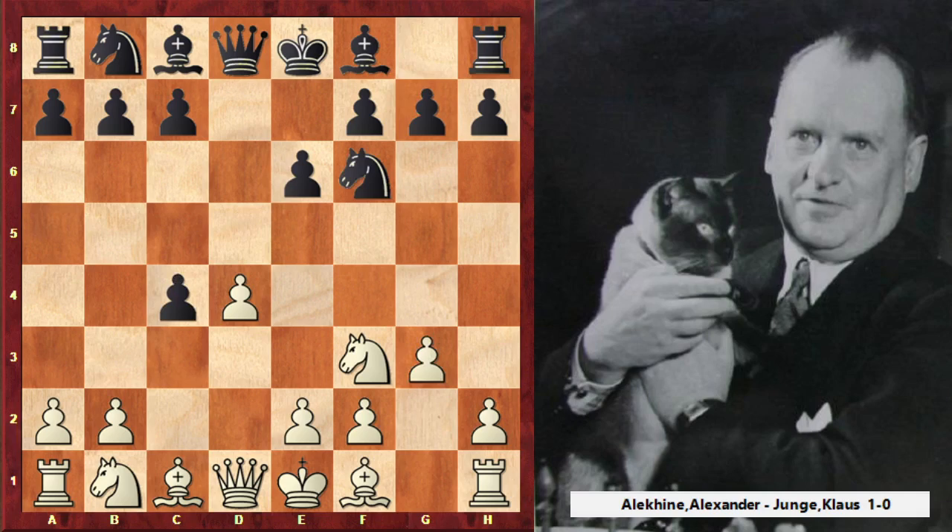Now Alekhine is playing not the best move Qa4. Looks like this move is the strongest because it is aggressive and immediately white is taking back one pawn. But as you will see later, this move is not the right move and black will not have big difficulties in the middlegame position.